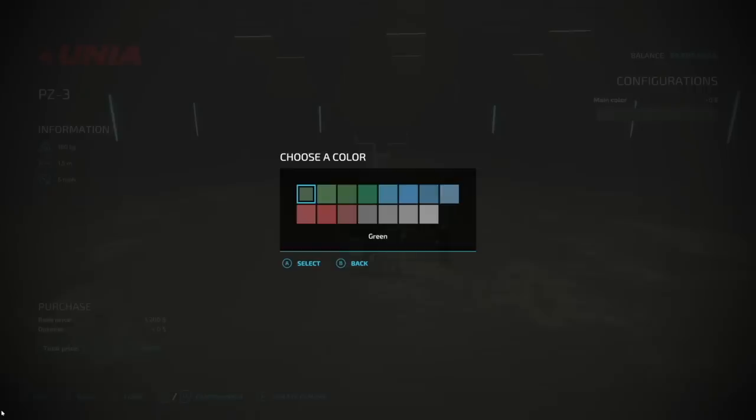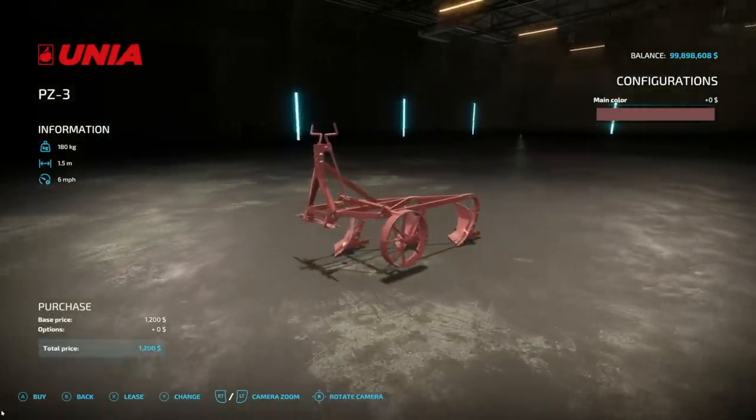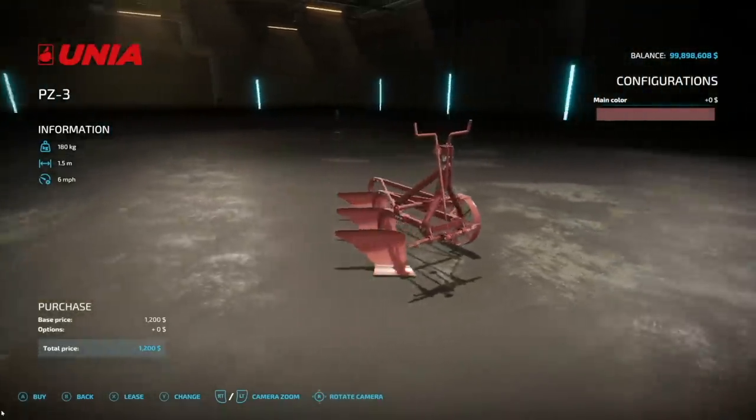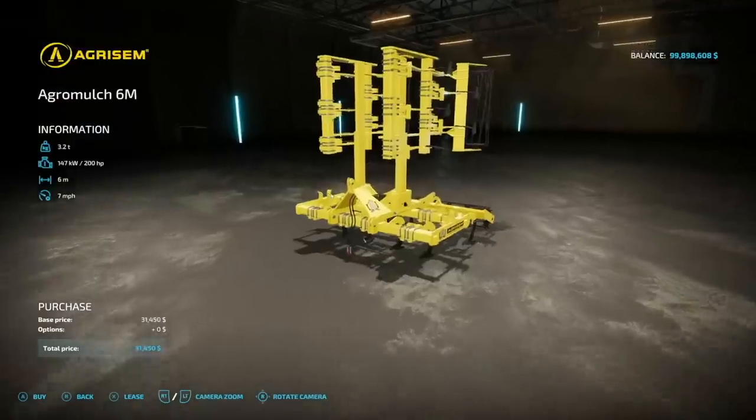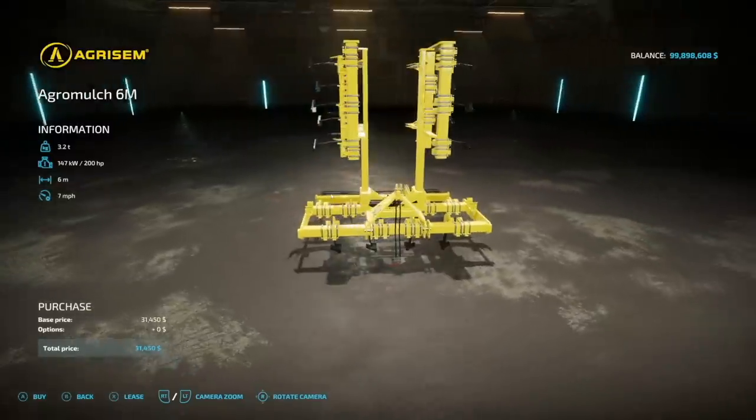Next we have the Union PZ3 plow. This weighs 180 kilograms, 1.5 meters at 6 miles per hour. We do have a color palette — we'll go with a nice dark red. This is going to be 2 slots on consoles. Very old, very classic — I like the look of this.